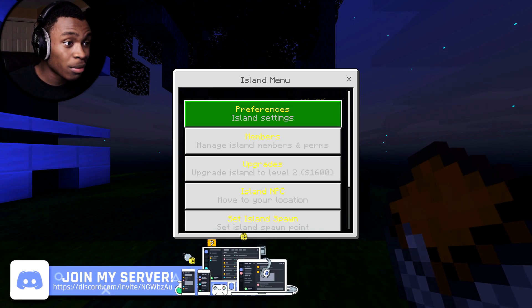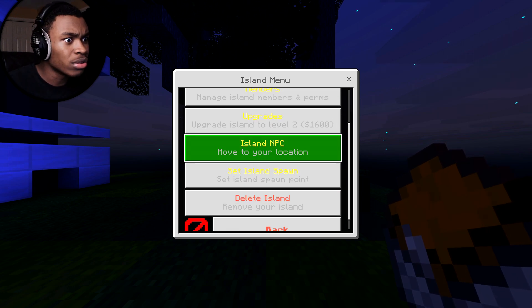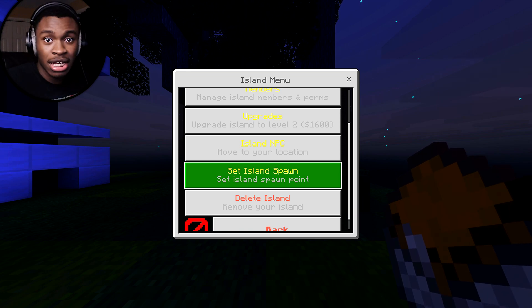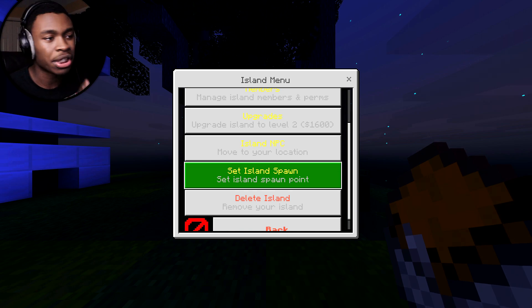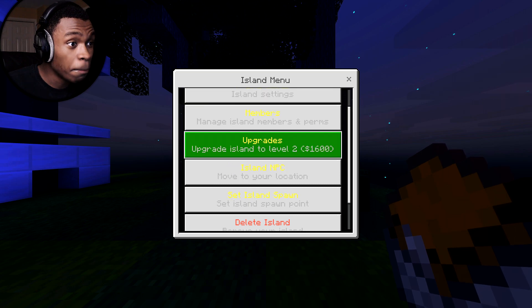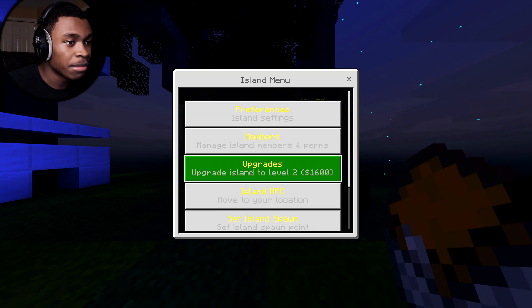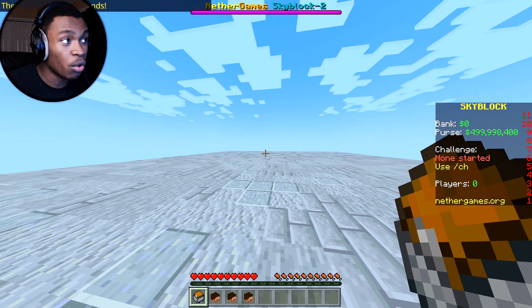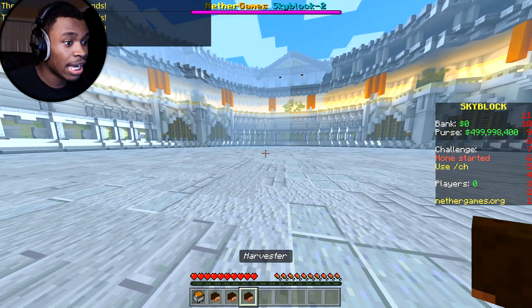We got island settings, member upgrades, island NPCs, and set island spawn point. There's no other Skyblock server where you can set the spawn point, which is awesome. If you die or just want to go back, you can spawn right at your bed without running from point A to point B. We can move the island NPC to our location and upgrade our island from level two.